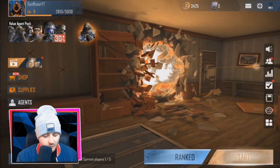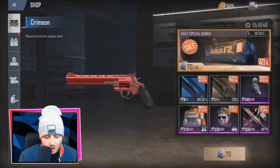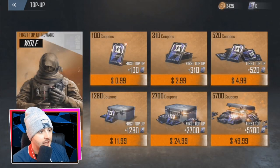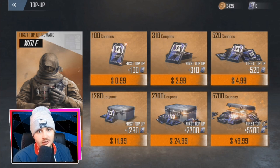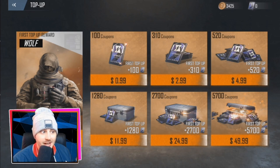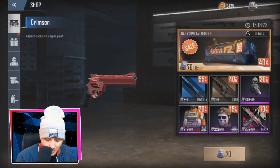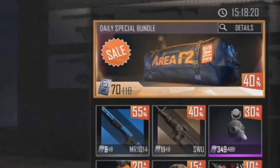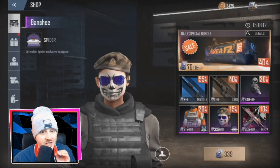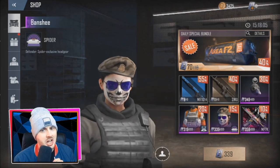Just below the profile section is an agent pack. The shop is relatively cheap — before going in, I'll show you the currency. They're called coupons here, basically like diamonds or coins in other games. One of the cheapest options is $11.99 and you get almost 2,500 coupons. In the shop, 70 coupons gets you a daily special bundle, and a character face mask costs 339 coupons — very cheap compared to games like Call of Duty Mobile.